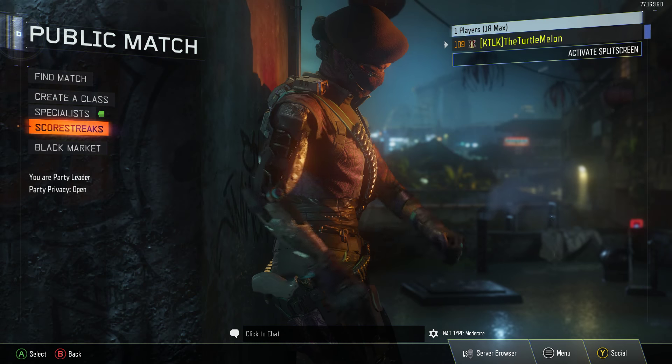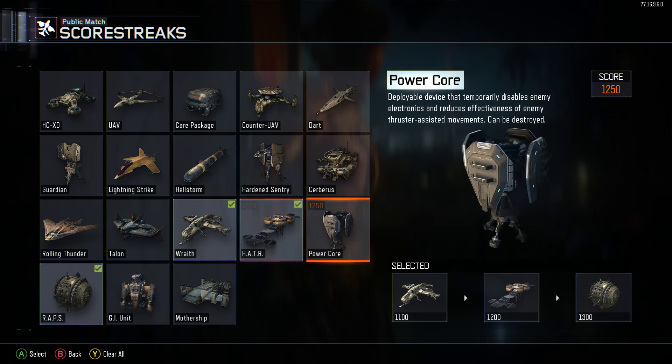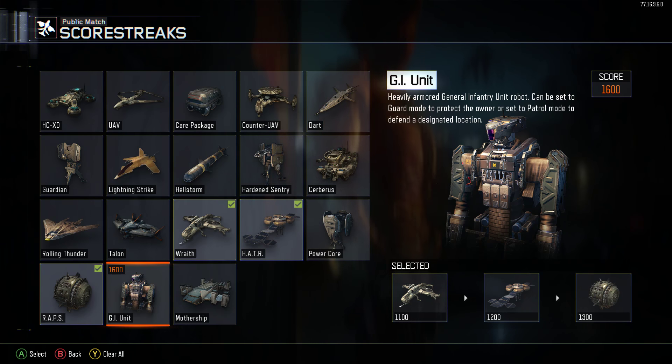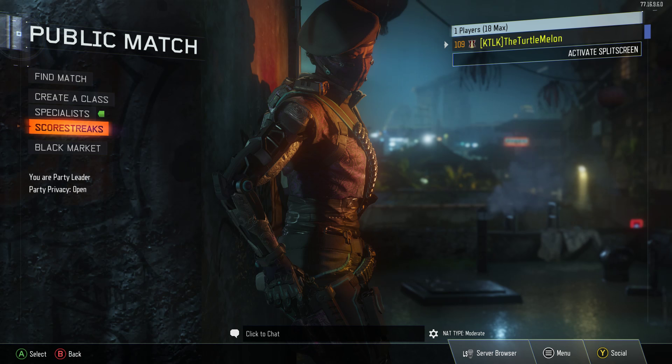The killstreaks I'm using are the Wraith, which is a pretty high killstreak but it will get a lot of kills. The Hater just to get to my next streak and it'll help my team out as well. And the Wraps because I think the Wraps are the best out of these three. GI Unit is good but in certain maps it doesn't do as well, and I just don't like the Mothership because it has to be player controlled. So the Wraps are what we're going to be using.